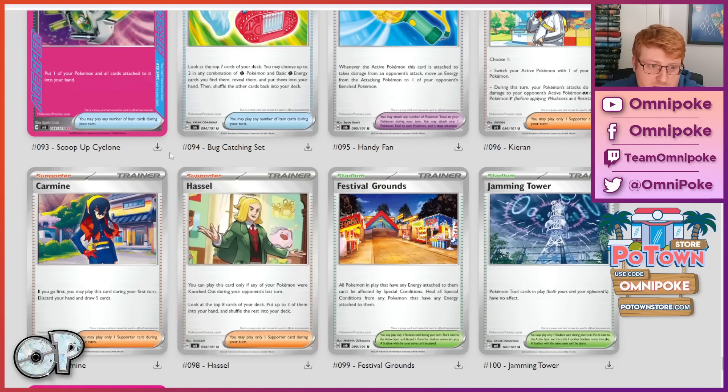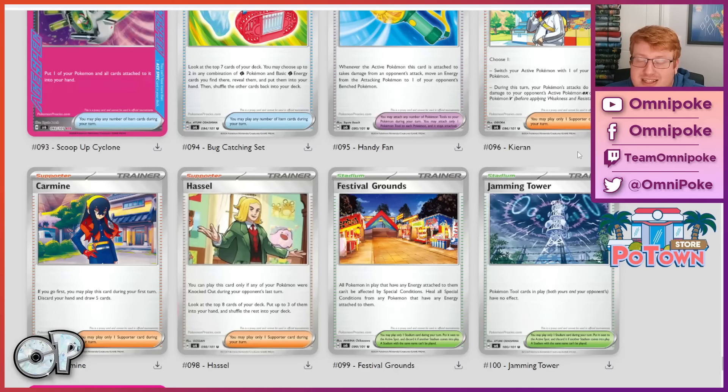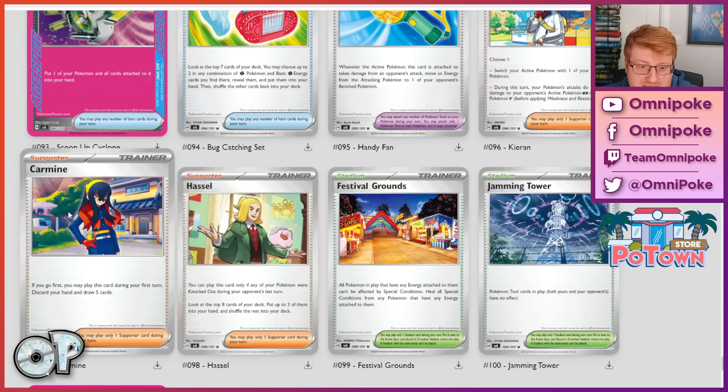Carmine is a discard-your-entire-hand, draw-five supporter — not the strongest effect, but you can do this on turn one, so it does give you deep digs and can allow you to establish your board more, giving you a greater opportunity to find crucial item cards like Buddy-Buddy Poffin. I could foresee this being a supplementary supporter similar to how we've seen Research in Ancient Box lately. Carmine could easily be a similar effect in that deck but used on turn one so you can establish your Pokemon more quickly, which is one of the weaknesses of Ancient Box.